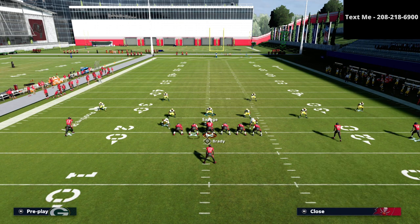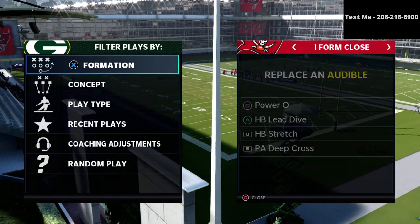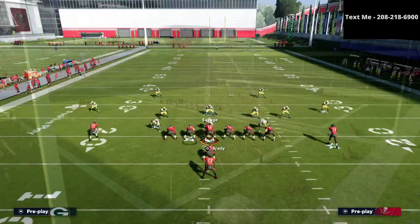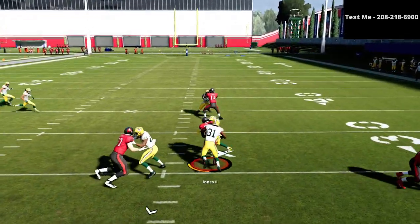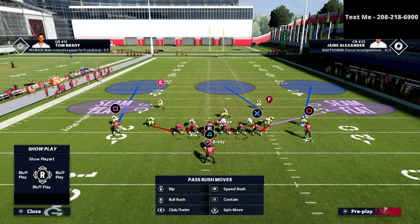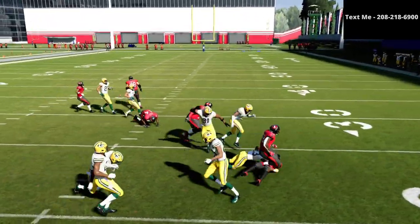Now for I form close, let's talk specifically about the runs — power O, stretch, play action tight and leak, and ISO run. Those are the main runs people tend to run. What you're going to do is shift your defensive line to the right. If you shift them this direction and stand here with your user, the problem is if they run a power O and pick your user up, you're kind of screwed. So what I like to do is shift them to the right and put your user on a spy or a purple zone, especially against under center. That way you're able to come in and contain the power O run.